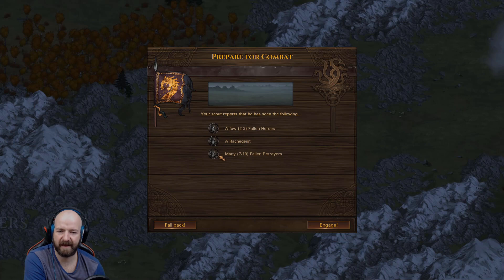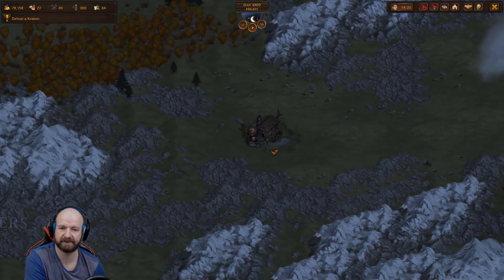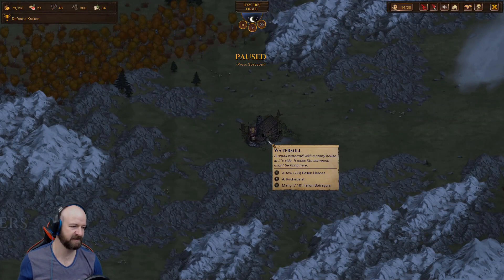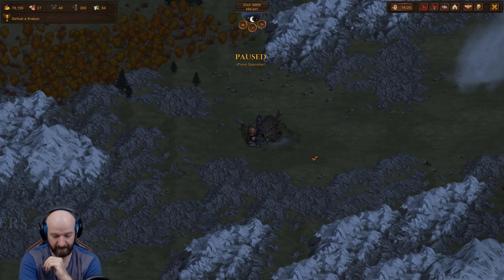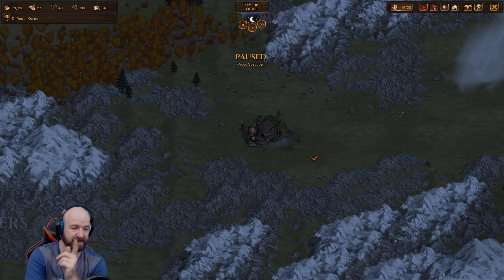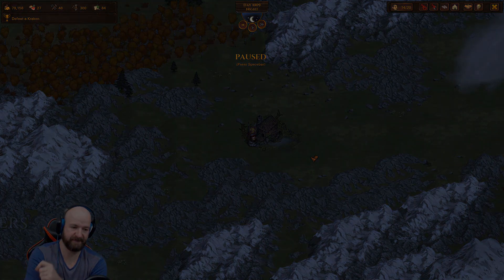A few fallen heroes, a Rachgeist, and many fallen betrayers. Okay, so this has been an hour and 42 minutes — I can't do this now, I'm too tired. We did the Kraken fight, so we've got to do the Rachgeist and then the Black Monolith. Thanks for watching.